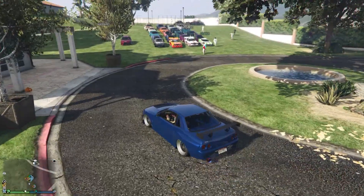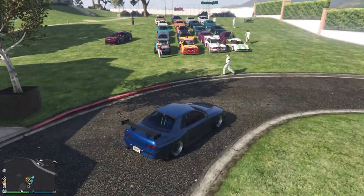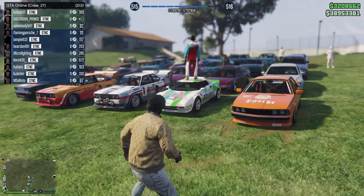To start us off, I figured we'd go in with a classic — the R32. Got this in a really nice blue, with everyone parked up on the grass with this kind of grid setup. This is looking fire so far. Going to hit you guys with the cinematic and then we'll check out the cars.